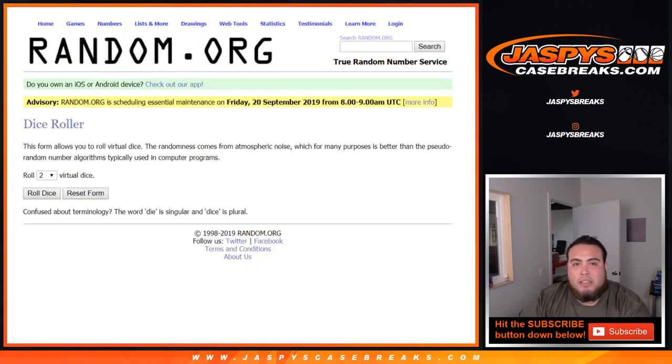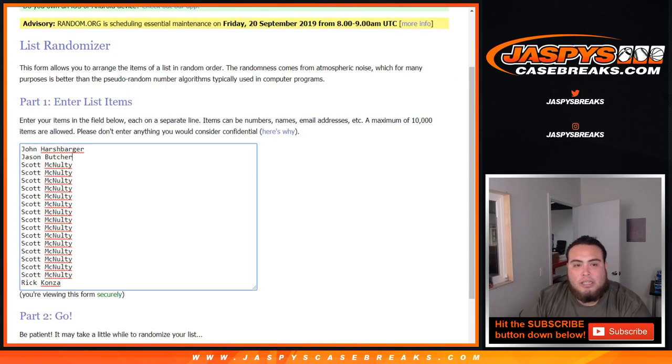So we have the list of customers here, the first 18. John, Jason, Scott had got — I believe — 14 or 15 spots. And then Rick makes the cut at 18.